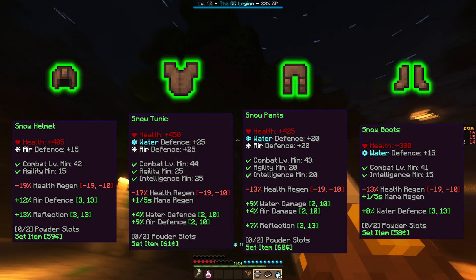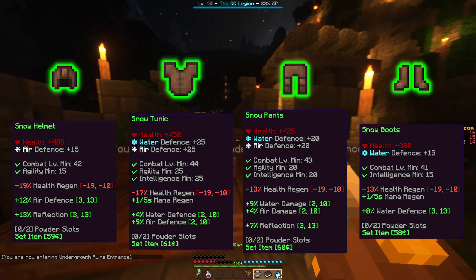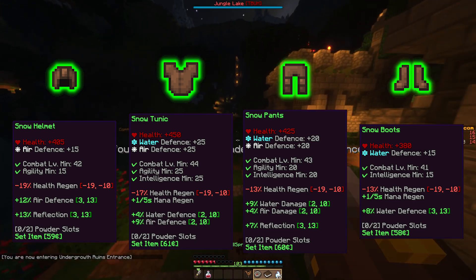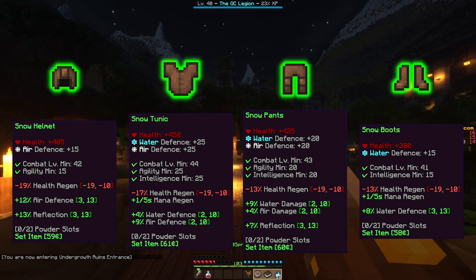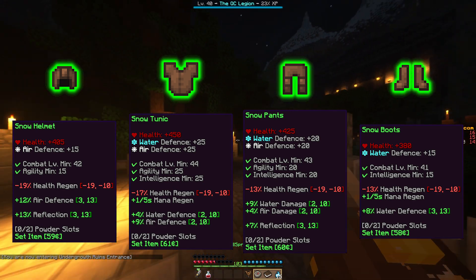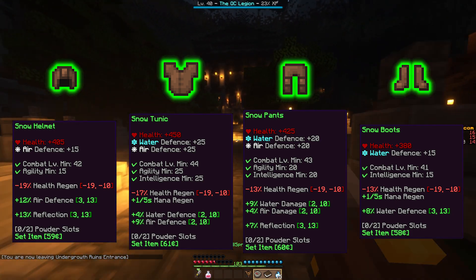The Snow Tunic requires level 44, 25 Agility, and 25 Intelligence to wear, and gives plus 450 health, plus 25 water defense, plus 25 air defense, between minus 10% and minus 19% health regen, plus 1 mana regen, between plus 2% and plus 10% water defense, and between plus 2% and plus 10% air defense.